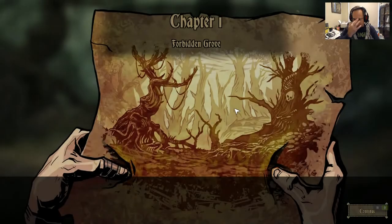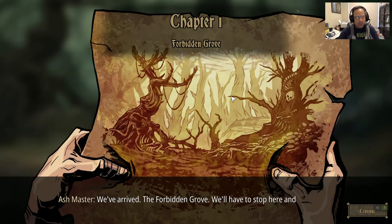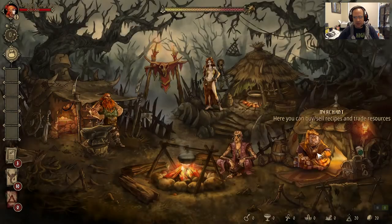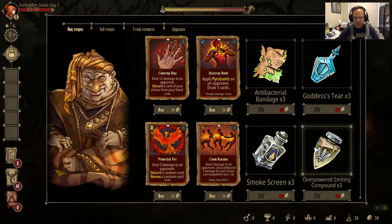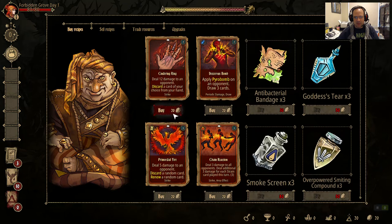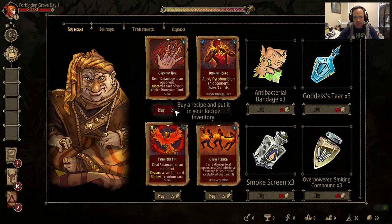You have a bunch of choices for your first area, and we are in a forest-y first place. This is the main town, and you have four NPCs. The NPCs all require resources. I need another cinder ring — I kind of need it but I don't really want to buy it.